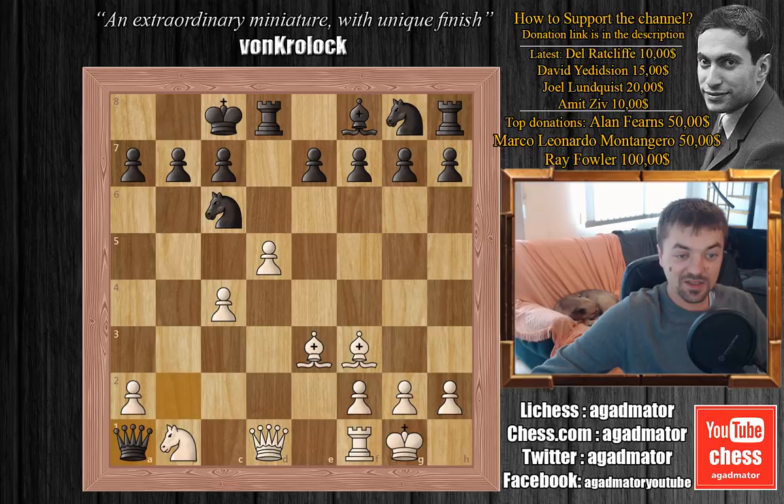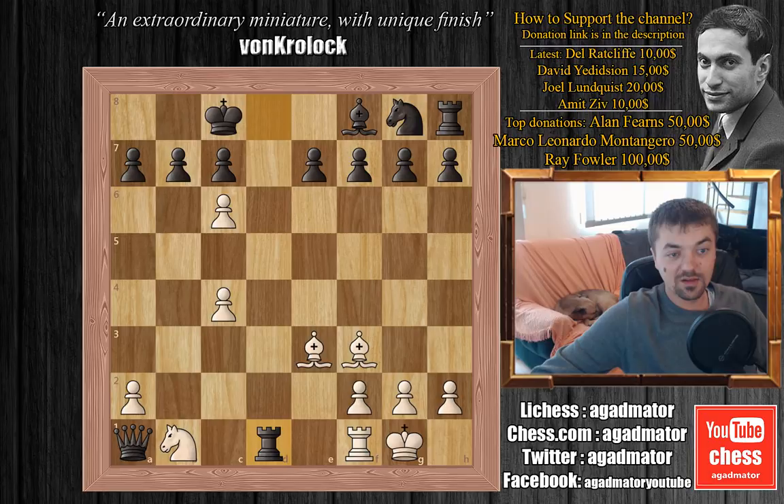He plays d captures on c6 — wow, what is this sorcery! He's sacrificing a whole queen now. So of course black does capture it — he plays rook captures on d1, and now Runow plays c captures on b7 with check.